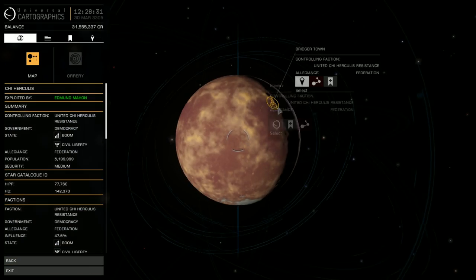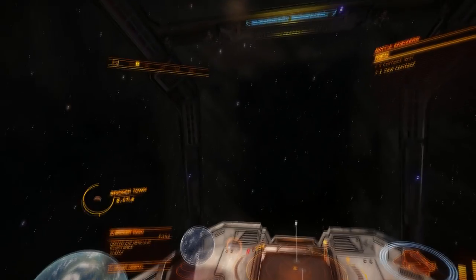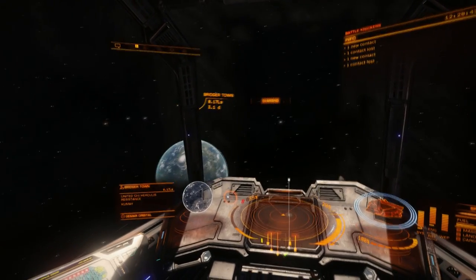To help accommodate the new modules, small ships will be retrofitted with two additional size one optional slots. Medium and large ships will each receive one additional size one optional slot.